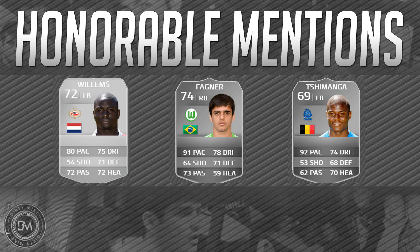Then we've got Tishimanga: five foot ten, three star weak foot, three star skill moves. I've been using and abusing this guy lately — 93 acceleration, 91 sprint speed, 87 jumping, 85 agility, 83 stamina. He's a terrible goal scoring threat but he can facilitate, whip in some crosses, though I thought his positioning at times could have been a little bit better.